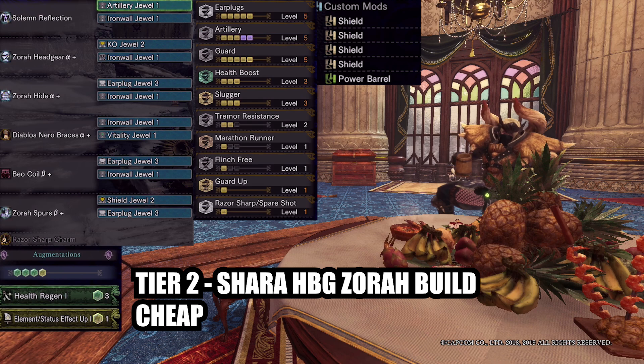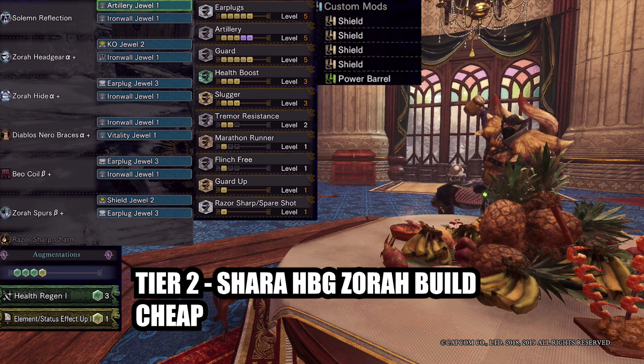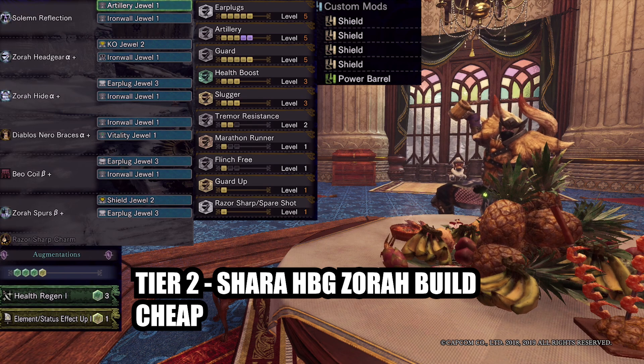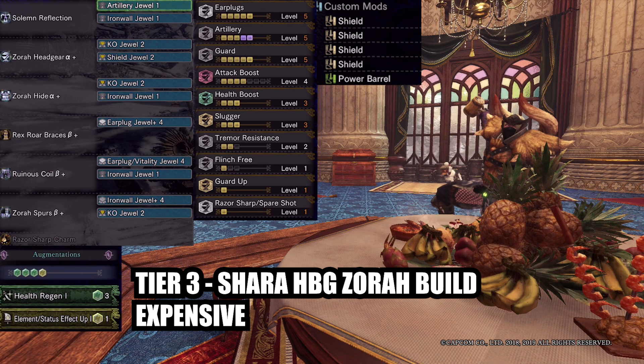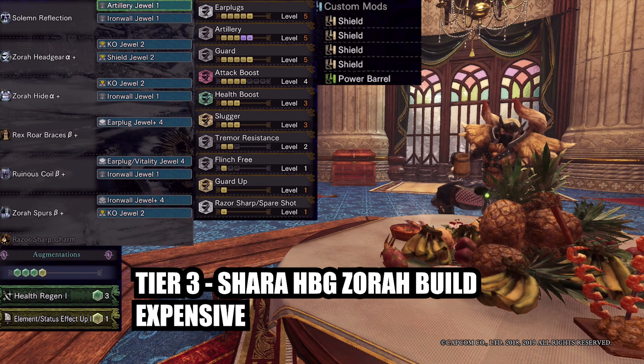The next version is a set centered on Zora's armor. The cheap version lets you put 2 more levels of artillery — that's 20% more damage — at the expense of downgrading from true spare shot. You might ask why I'm not running free element 3 here. Simple: you have earplugs, so your auto reload stickies will only be interrupted if you get too careless. Bear in mind there's a slight delay before the shield is usable during auto reload. The expensive build gives you 4 levels of attack. The main damage boosters are eating for feline bombardier, attack up large, demon seed, mega demon drug, and demon powder — all of which you can melt in Iceborne, so they're easier to get now.